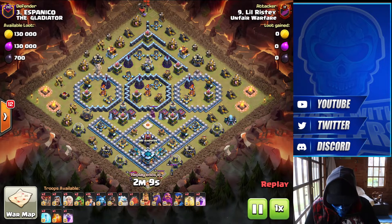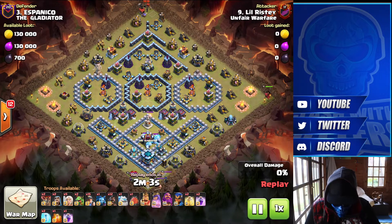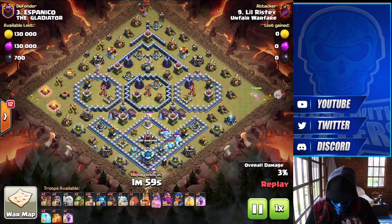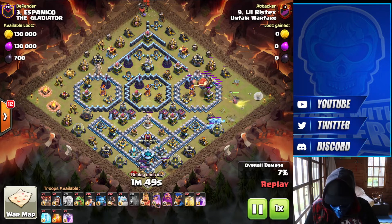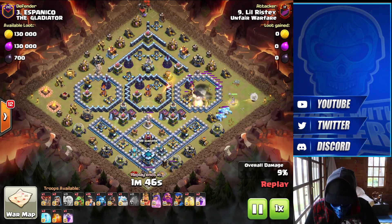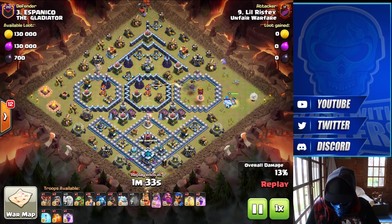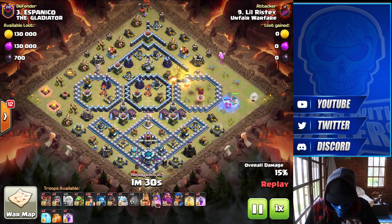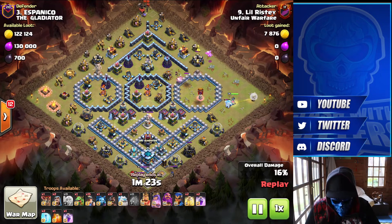Wristy here coming in to take on a variation of what looks like Itzu's base — a pretty good Legends League base. Dropping the Queen down at three o'clock. He's already pulled the enemy CC, which is three Ice Golems. He's got the blimp coming in to take out the single Inferno compartments. Baby Dragon to help with funneling in. So the Queen's gonna work down this side of the base and hopefully take out the Clan Castle. He's got a hybrid cook coming down from the top.